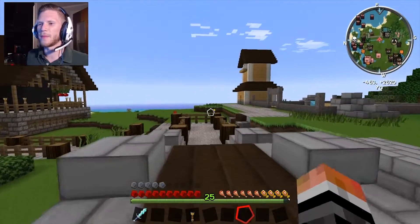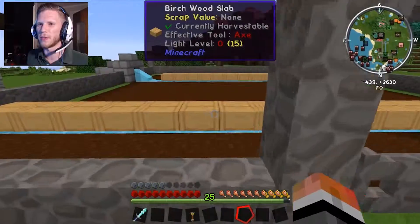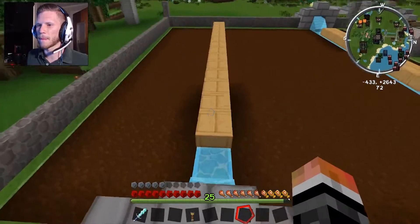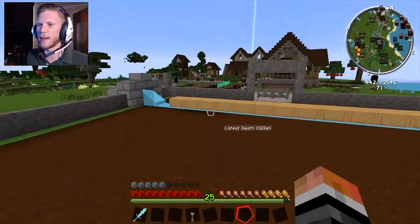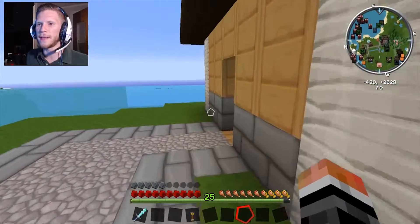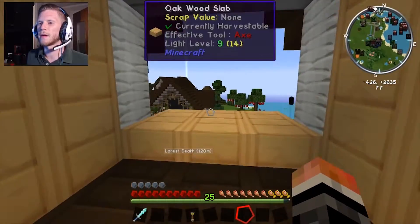I hated that Thaumcraft building, so that's why I got rid of it. Over here is where our farmers are gonna be — it's gonna be a 16 by 16 with two little water ports coming out. We're gonna plant wheat and carrots here, and this building over here is gonna be the other windmill to control this farm — a little bit bigger.